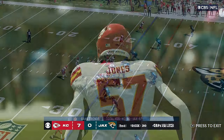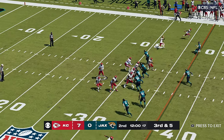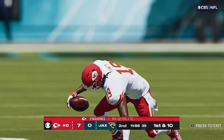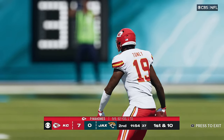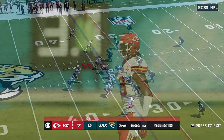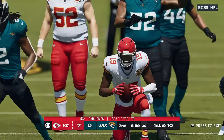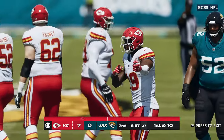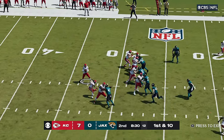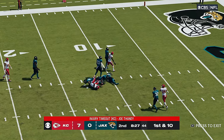The defense rises to the occasion for the Chiefs, who have the football as we start the second quarter. A third down coming up — he slips up past the 45 before being tackled. They'll go for it. Mahomes has got his target, that's complete, and he's going to have the Chiefs' first down. Looking to throw — Mahomes right back to Tony, he's got another one.